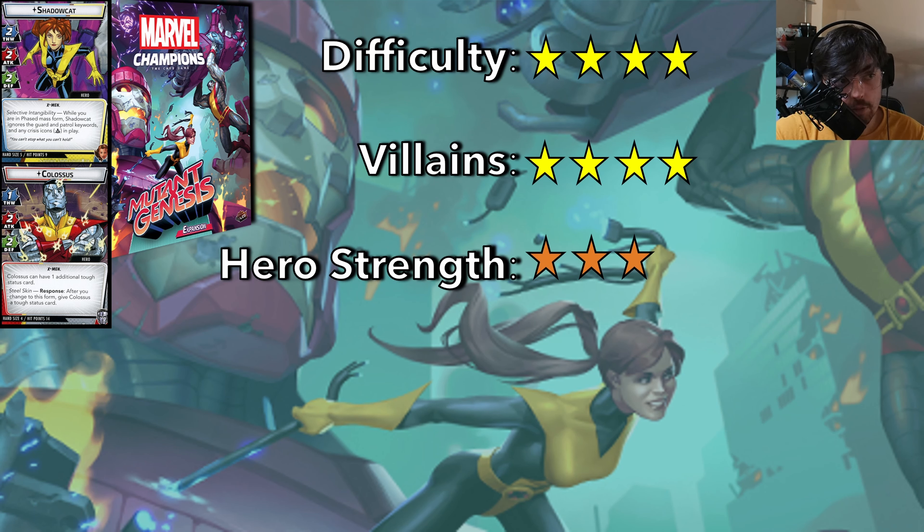The hero strength I put at a 3 because both heroes need a lot of cards to fully maximize how strong they are, and a new player wouldn't be able to pilot these heroes correctly. They're two of the hardest to play heroes in the game — very difficult to play, but they are also strong. The problem is that the villains in this box are also very strong, so you're going to be kind of undermatched. The heroes here with Mutant Genesis and the core box are going to get outmatched by the villains, which can be difficult for a new player especially.